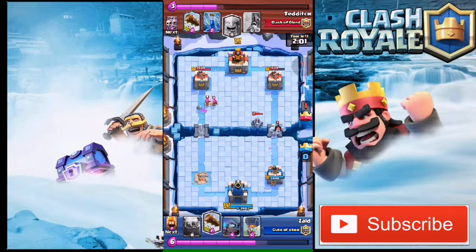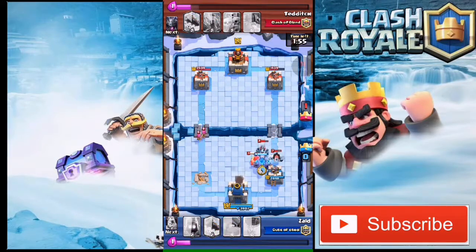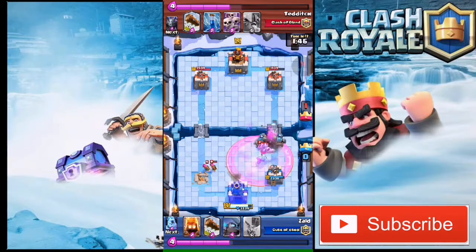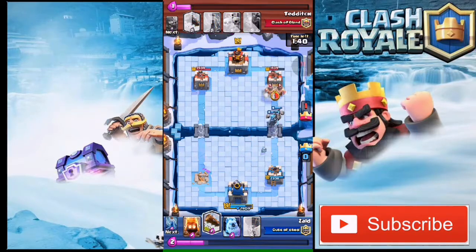As you can see, we did a decent amount of damage to his right tower. He's gonna come up with a big push of his ice golem and mega minion, and I don't have anything to control it. He also drops a lumberjack, so I have to drop my golem there to defend my tower. But my golem just gets wrecked because of the rage spell, and the mega minion takes my golem out.